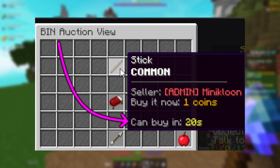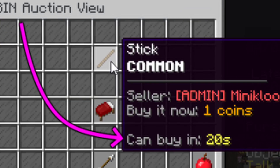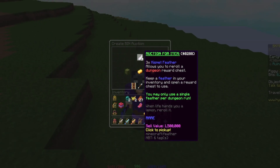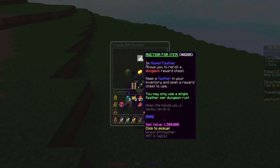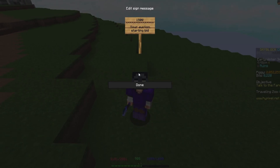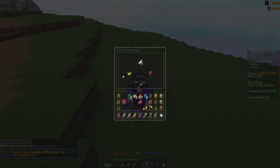As you guys can see, whenever somebody puts something up on the auction house, you can't buy it for about 20 seconds, just in case they put it up for a price they really didn't want to. This is about 1.5 mil because it's around three kismet feathers, but I'm going to put this up for 150k — imagine you miss an extra zero or something, you enter it, and boom, you lose all that money.